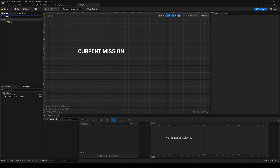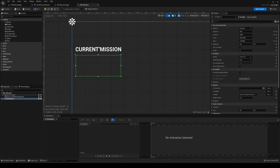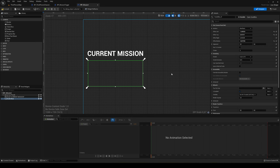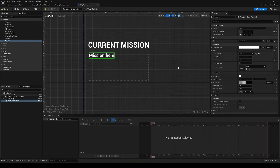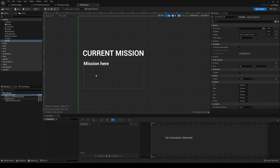In the details, set the stretch direction to Down Only so the text only expands downward. Drag the text inside the block so it's a child element. Align it to the left and top, and adjust the font size as needed. Now click on the text element, rename it to 'current mission text', and check 'Is Variable' so it becomes accessible as a blueprint variable.